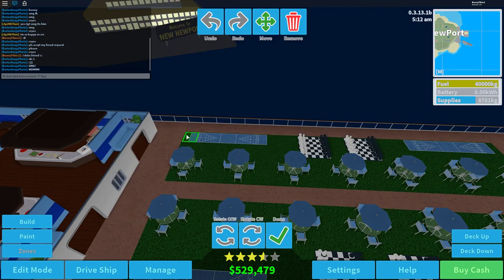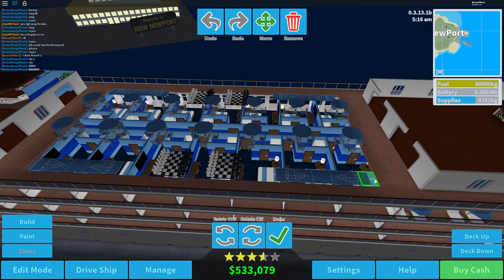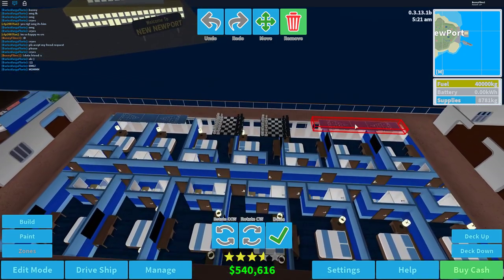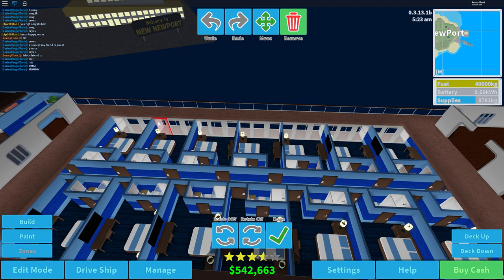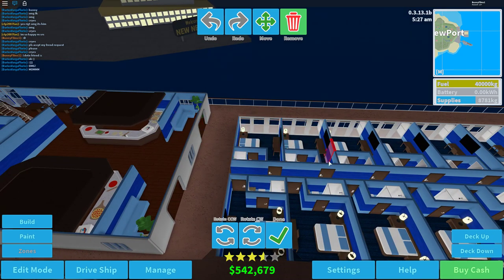We're going to go into floor select, choose open, and we do have a lot of money to work with — upwards of $540,000 — which is going to be great.